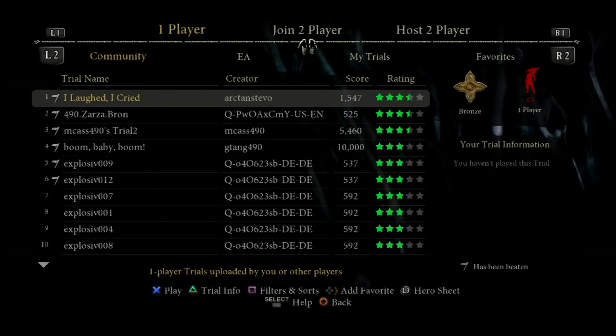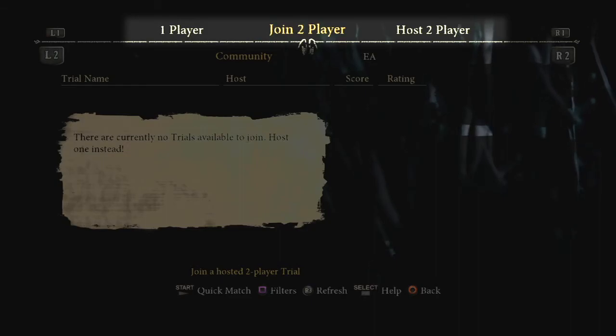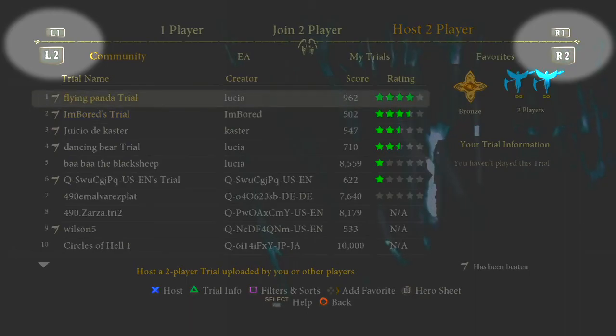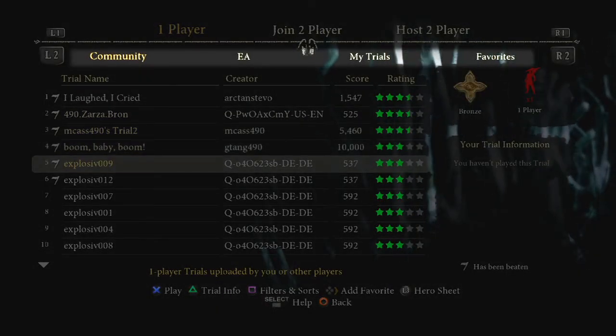After you enter Play Online Trials, you will see that you can play single player, join a two-player trial, or host a two-player trial. Use the R1 and L1 buttons to move between these options. The second row will show you different categories of trials you may play.